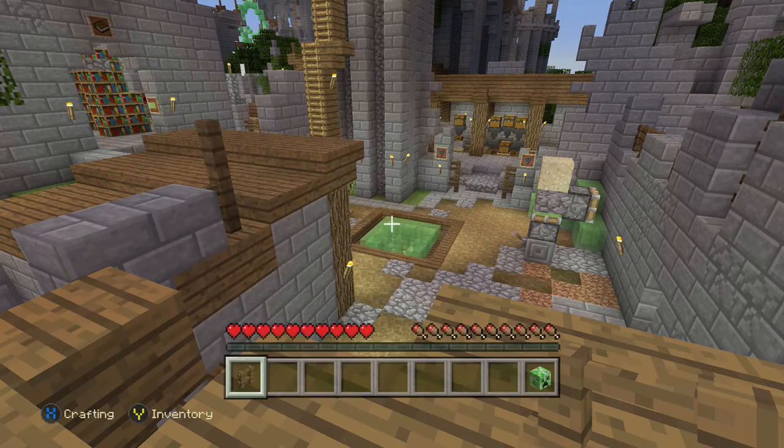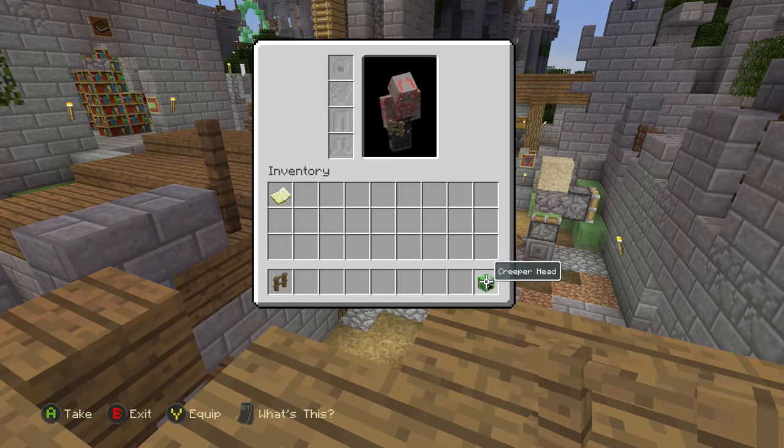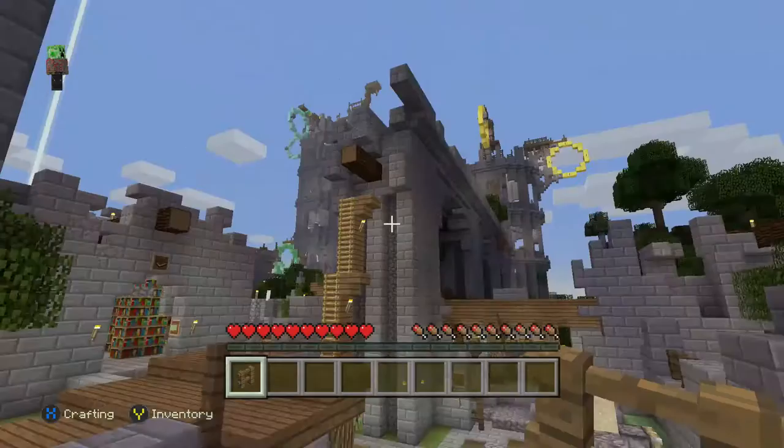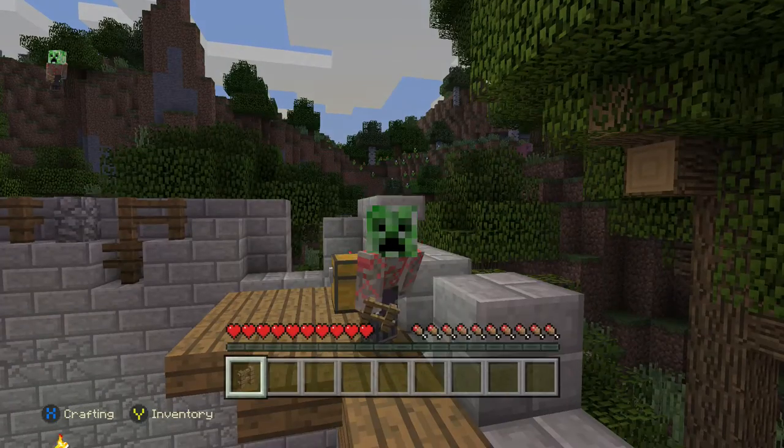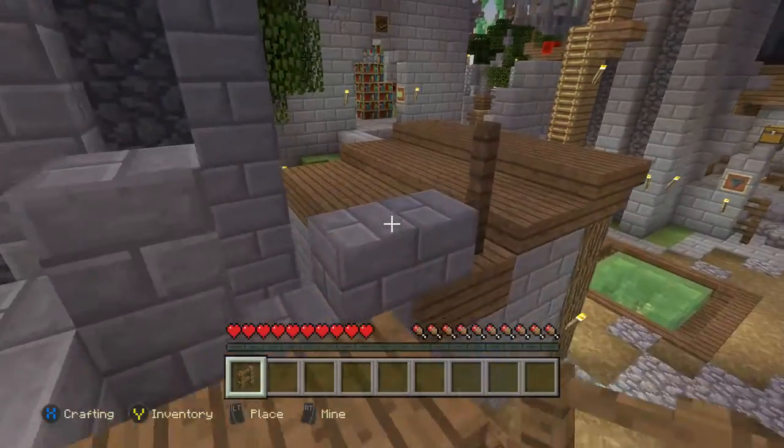We're going to find ourselves a creeper head. As you can see, you can actually wander right through the enchanting area as well, if you desire to do that. So go ahead and put on your new creeper head — and as you can see, I am, in fact, wearing it. Yay. Okay, so that is half the work, or at least a third of the work done.